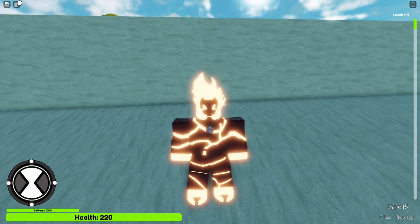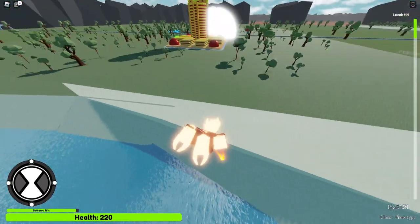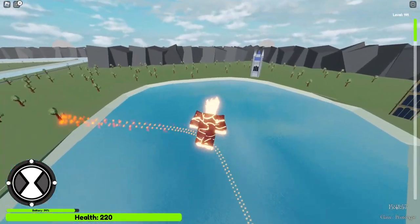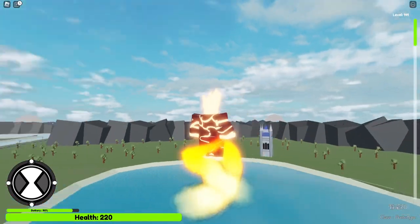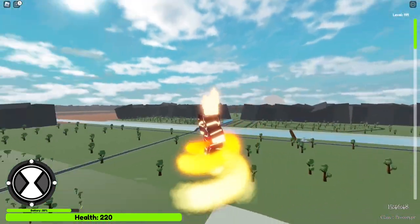This is what he looks like. We're going to press his first move which is Z — it's just the ability to fly. There's nothing crazy there. A lot of aliens have this ability because flying is so essential. So I just shoot fire out of my hands.